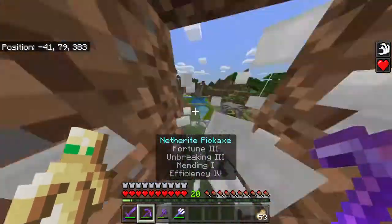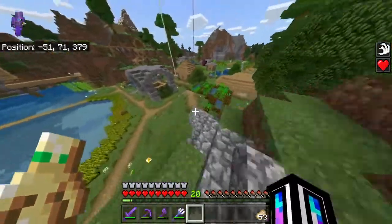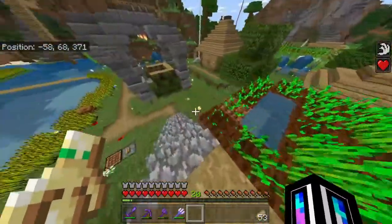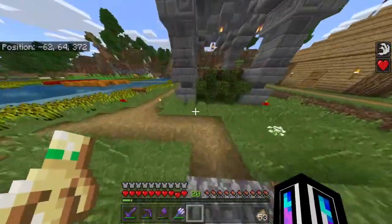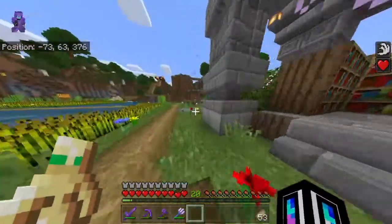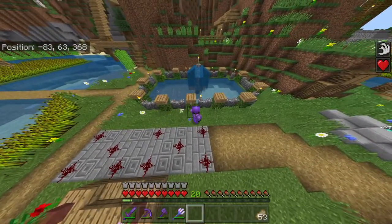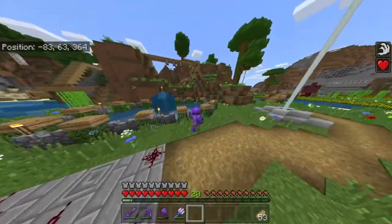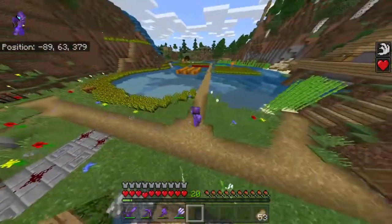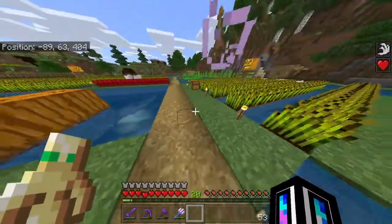I moved this — it used to be the enchantment spot, but I replaced that with a farm. There used to be two houses down here, but I moved the enchantment place right down here. I took the circle out and put one big pond right there. The dragon egg used to be over there, and there used to be a little pond right there. I fixed this part too — it was kind of whack — so I fixed it. And yeah, that's pretty much it for right here.